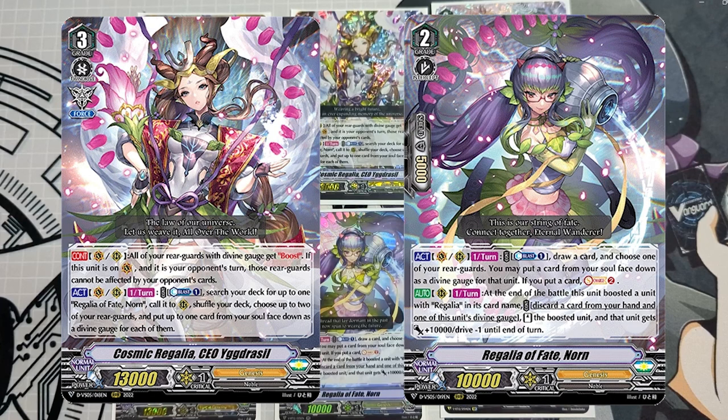Genesis is a clan that uses the soul as the main mechanic, and really what the soul is for is two reasons: one, to pay the cost of skills, and secondly, using divine gauges as cards to set underneath your units. With that in mind, I also want to cover common cards such as the Regalia engine that is commonly used through multiple variants of Genesis. As you can see on the screen, we have Idriso and Norn, and these are Regalia units that work in tandem.